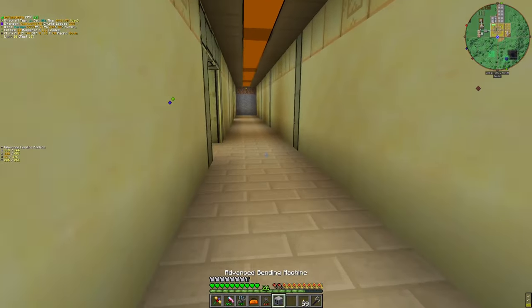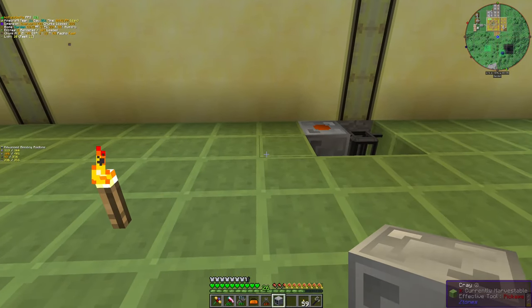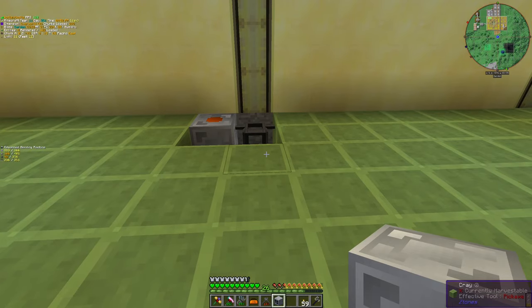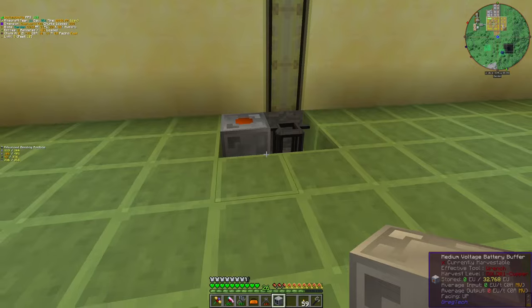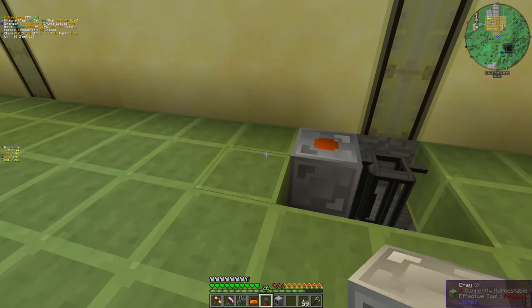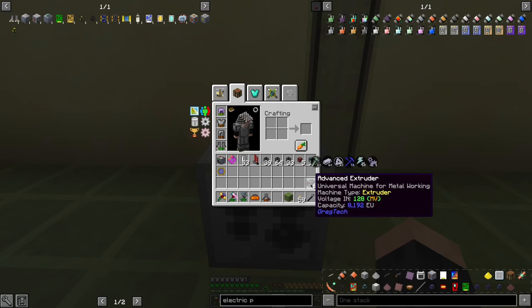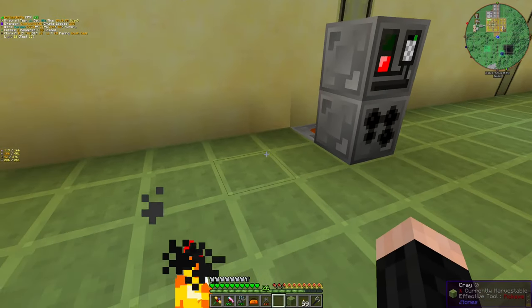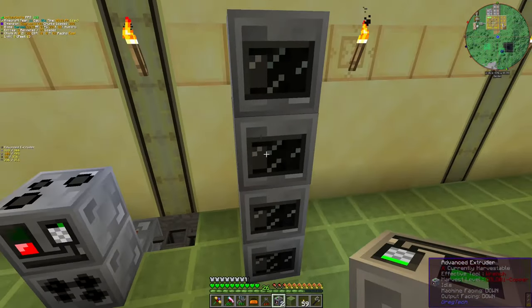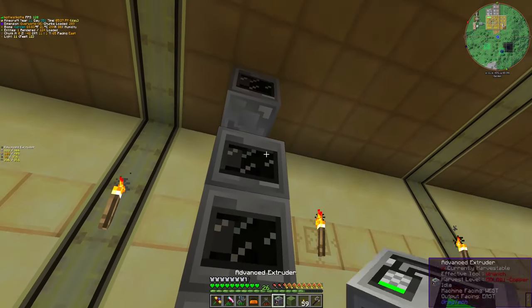The basic assembler — you are the last one. First, let's go with a bounding machine. I think that might be better. Let me just plan something. Two sides should be okay. And a wire mill — come here. And after that, extruders: one, two, three, four, five, and six. Yeah, this should be enough.